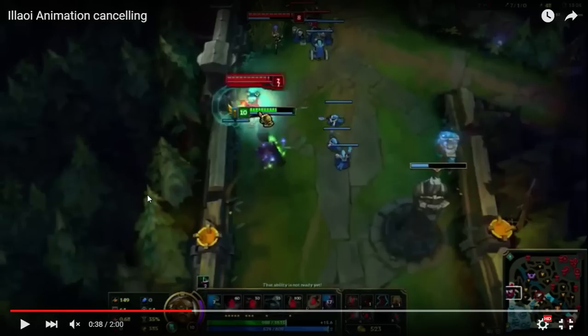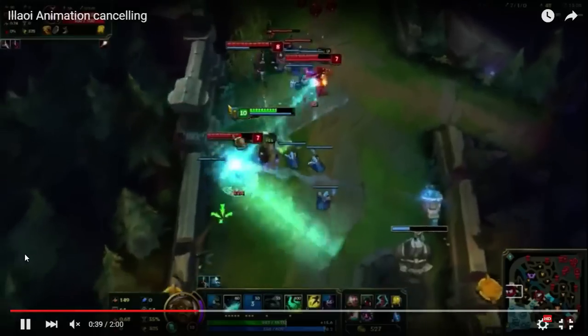So here's a clip of me using Illaoi as I normally would. All of the clips coming up are against bots, just the easiest thing that my rig could handle. So this is me landing an E onto Shiv and then immediately spamming W.